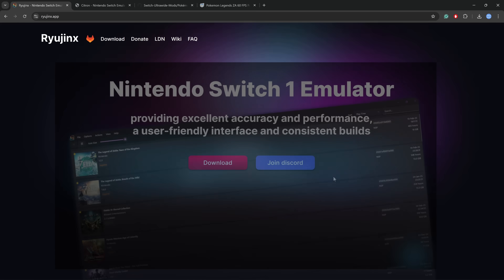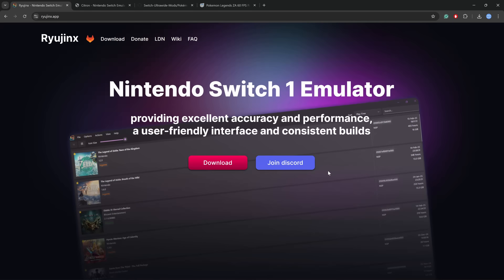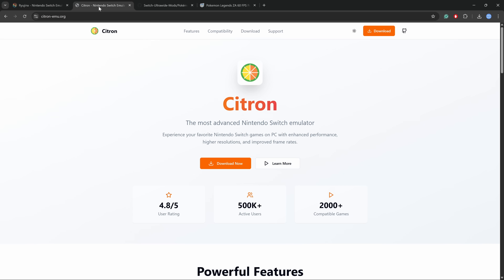Pokémon Legends ZA has launched and it is absolutely amazing. Because of that I'm going to show you the best way to play, which currently needs two emulators. Ryujinx is a great, accurate Switch emulator but sadly the game crashes at launch when it tries to make the save data, so we are going to use Citron, another Switch emulator, to play the game up to the point where it saves, transfer the save to Ryujinx, and then play from there with the best settings possible.